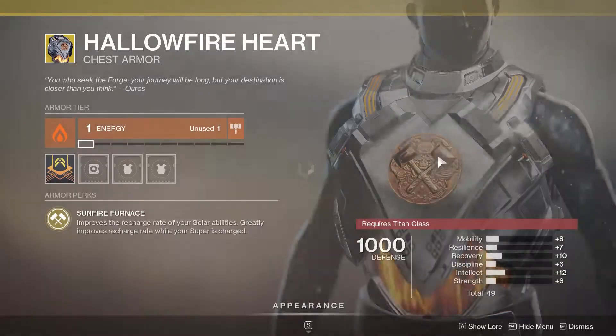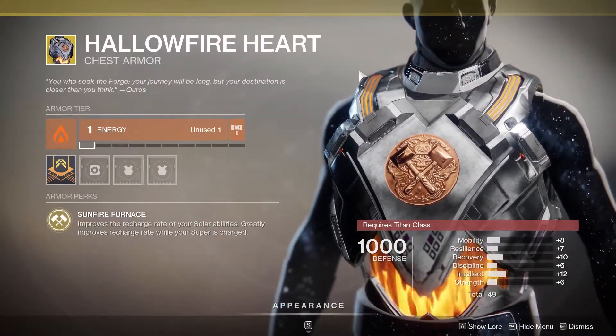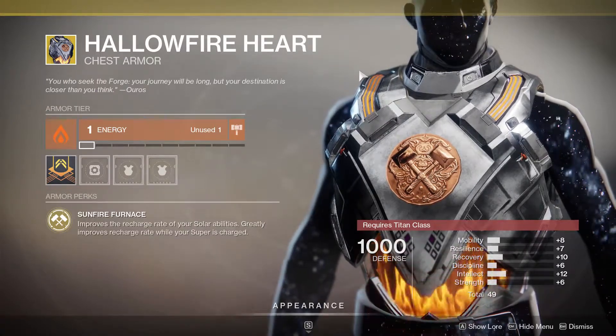For the Titan, Xur has brought Hollowfire Heart. Solar abilities regenerate faster, and even faster when your super is charged.